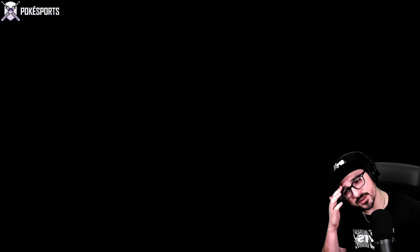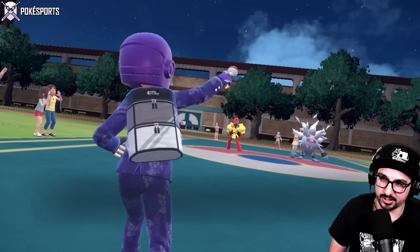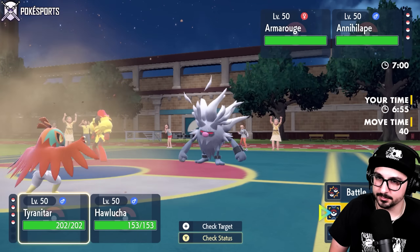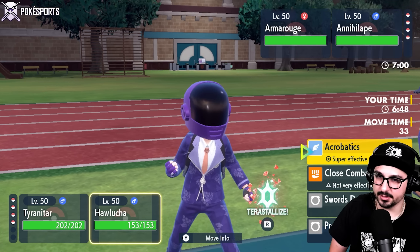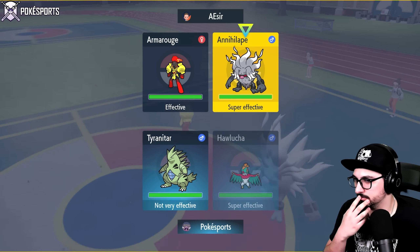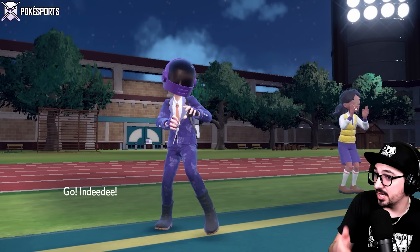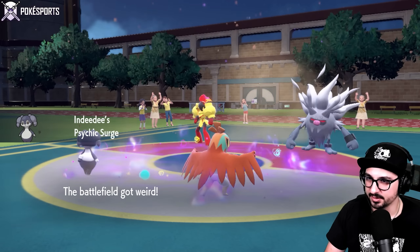I'm terrified of this Iron Bundle — it's going to be Dondozo size spam right away. Oh, it's Weak Armor, okay. I should have led better — Tyranitar might not have been the play. I should have led with Indeedee. They didn't do it though — but they could still U-turn onto a Psychic Tera, which is still an option for them. So let's just be faster than their U-turn. Let's go Dragon Dance — skip Fire Tera — let's just go for Acrobatics onto Annihilape.